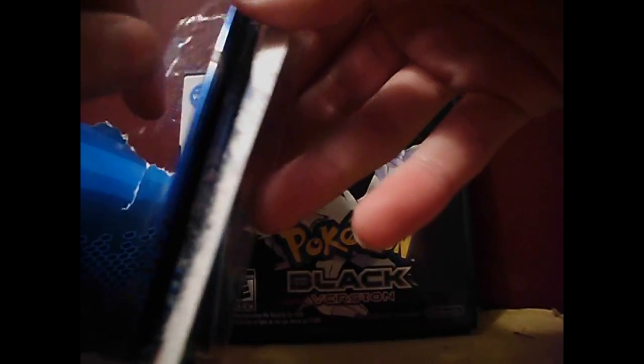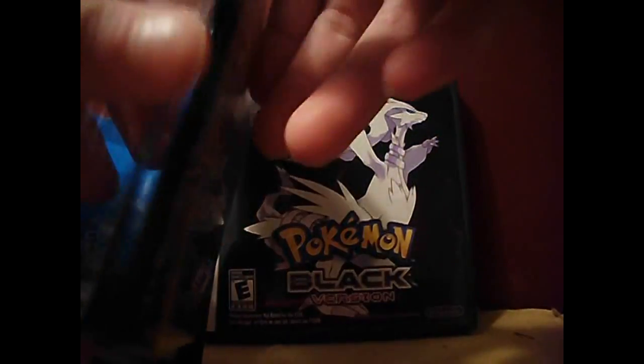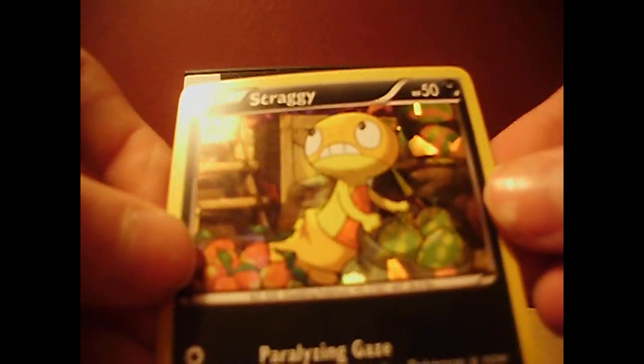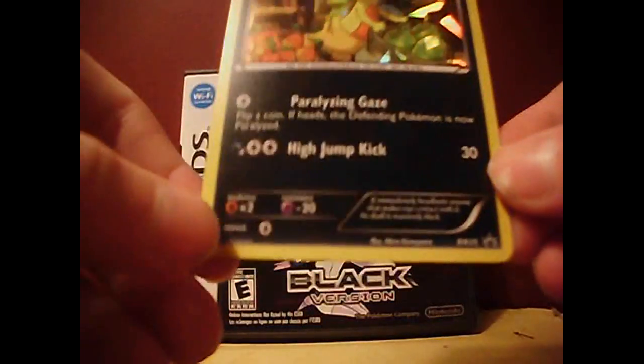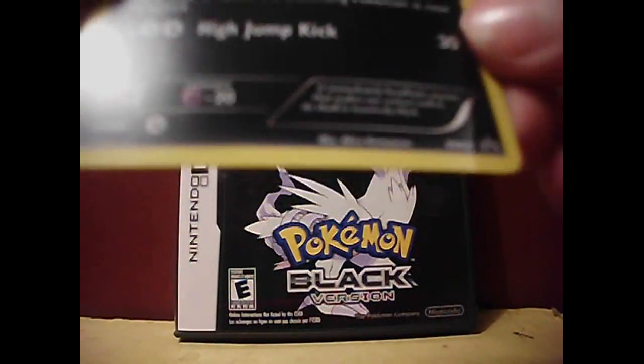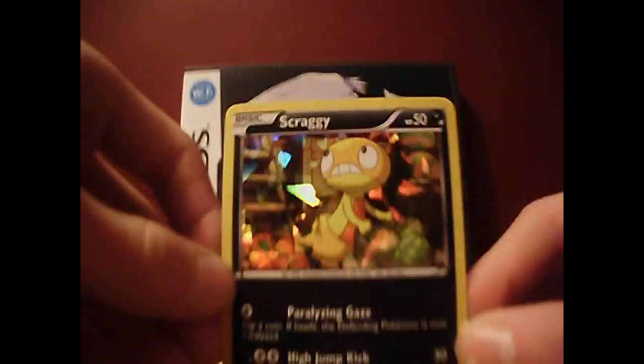Okay, this comes with a sampling pack, an actual booster pack, and a promo card. I wish it came with an online card, but it doesn't. There's a booster pack with Kyurem on it — that's awesome — and a Scraggy promo card. It's very nice: 50 HP, High Jump Kick, which does a pretty good amount of damage, and the promo is Black and White 25.